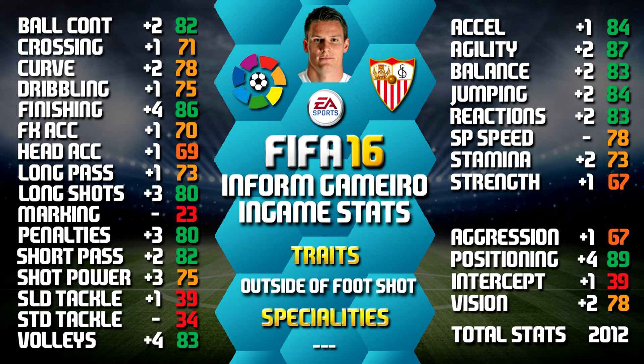Looking at his in-game stats, his standout is 89 attack positioning, 87 agility, 86 finishing, 84 acceleration and 84 jumping. We have also included all the upgrades over his non-inform as a comparison like we always do, so you can compare between the two. You can always pause it if you want a close look at any of these stats.